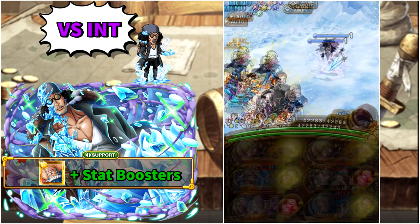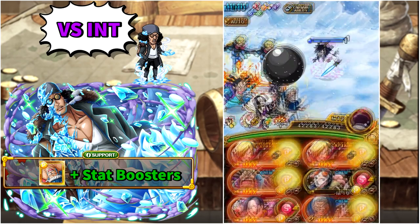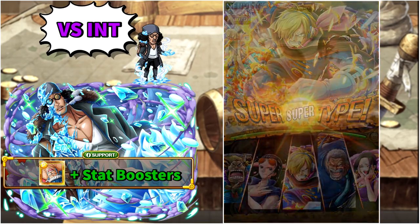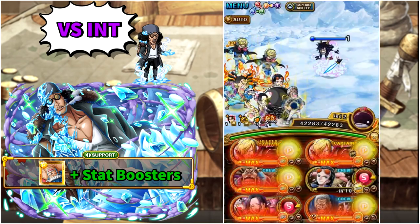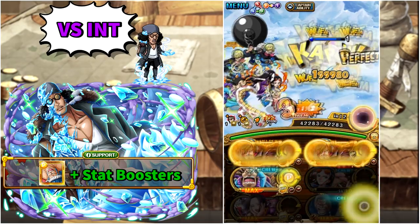In stage number two, activate Robin for adjacent matching slots to reduce attack down, and with Arena Franosuke support it will be completely gone. Then if you want — though it is not necessary — you can activate one Treasure Map Sanji supertype and then attack Caesar to super easily beat him.